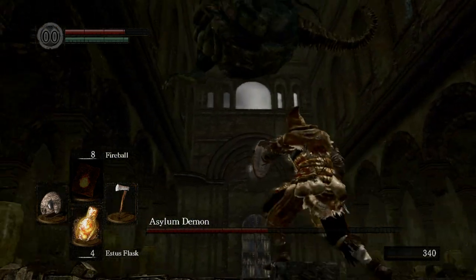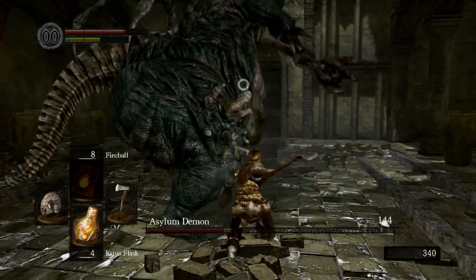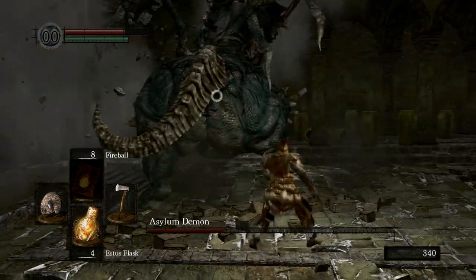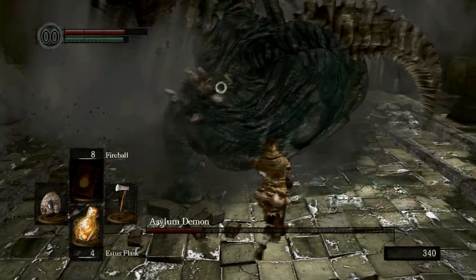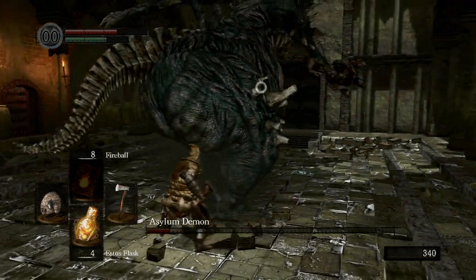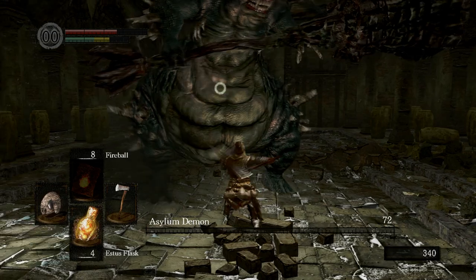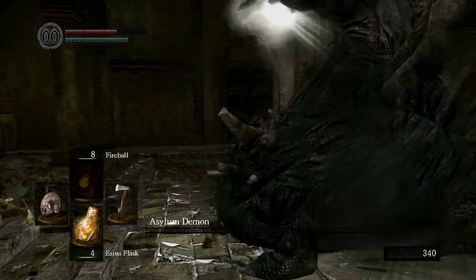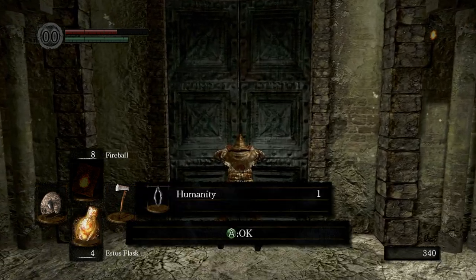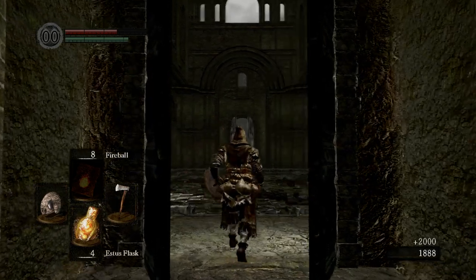Whenever it jumps in the air like that, you're going to want to go away from it. But as long as you're staying close to the back of it, you can hit it. The Asylum Demon is not really a difficult boss at all. It's difficult your first time playing it, but this is probably the second easiest boss in Dark Souls. We're just going to finish it off right there — and boom, the Asylum Demon is dead. We got the Big Pilgrim's Key. We can now leave. Now we're going to get to the actual fun part of the game — the actual main part. But that's basically just a little tutorial room that we start out in.